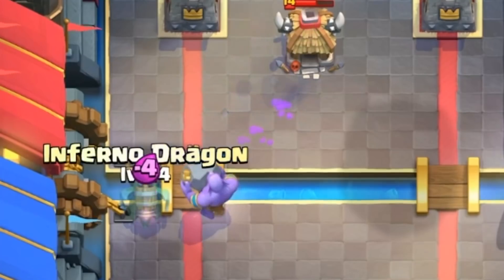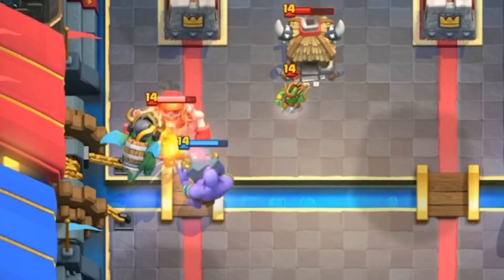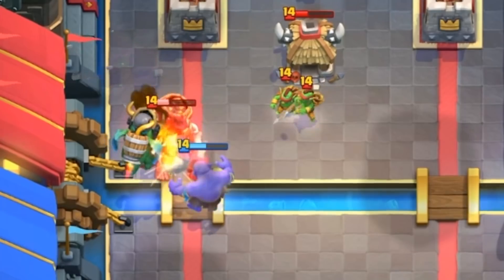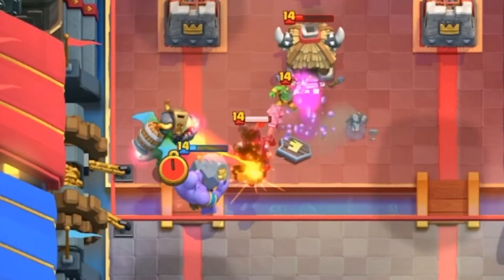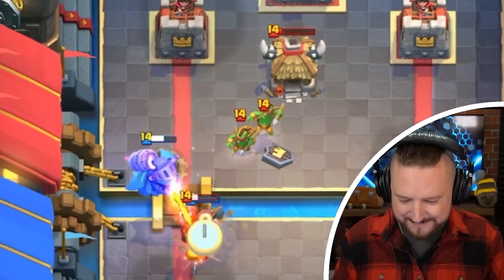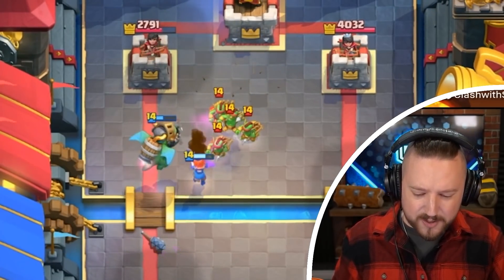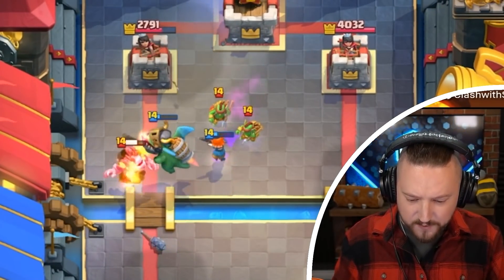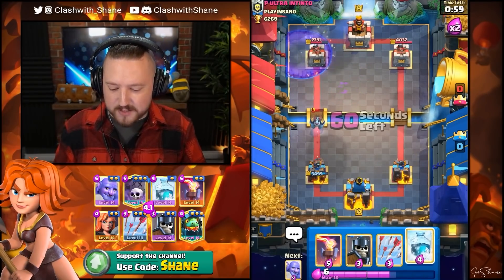There it is — should melt it down pretty nicely. I'm not gonna go Graveyard here because that push is gonna die. Let's go Valkyrie here. Get in there, Valkyrie — destroy the Spears. Mega Mini goes down, Valkyrie destroys all the Spears. I'm gonna go Graveyard by itself right now. If it does anything, we freeze it all down. Zap Spell? Yeah, I'm okay with that.